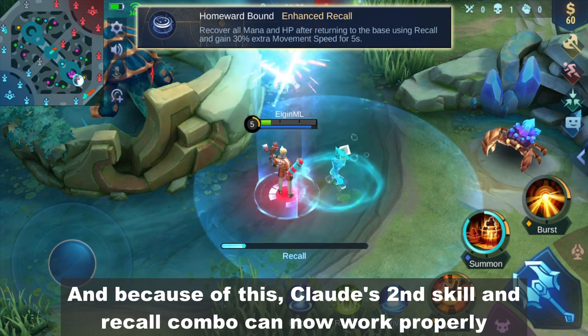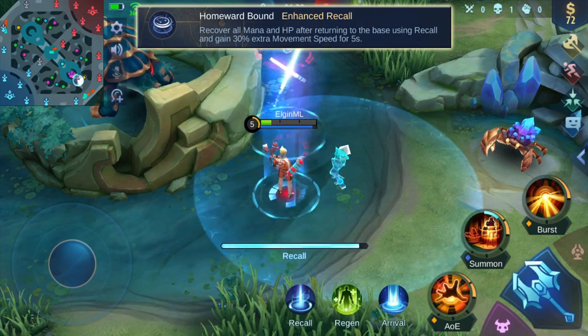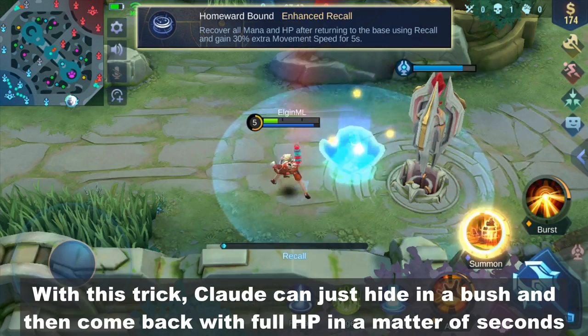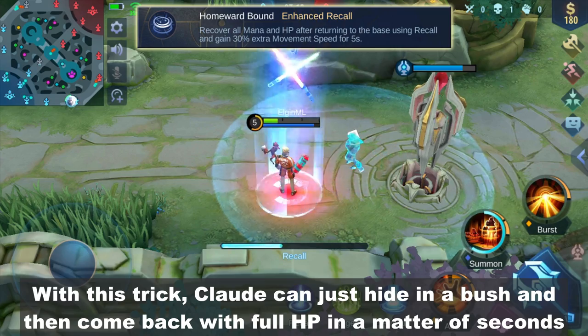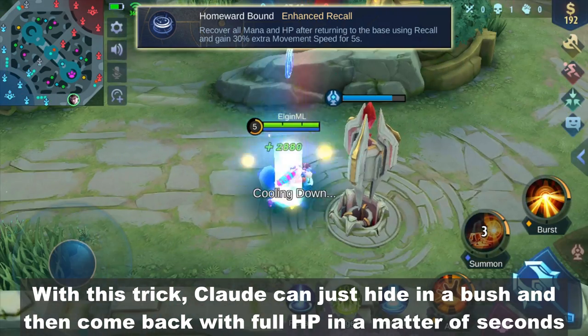Because of this, Claude's second skill and recall combo can now work properly. That's just cheating, right? With this trick, Claude can just hide in a bush and then come back with full HP in a matter of seconds.